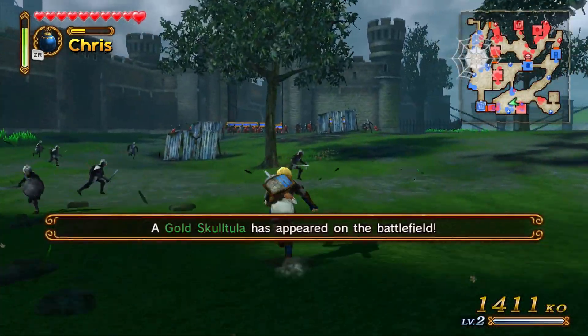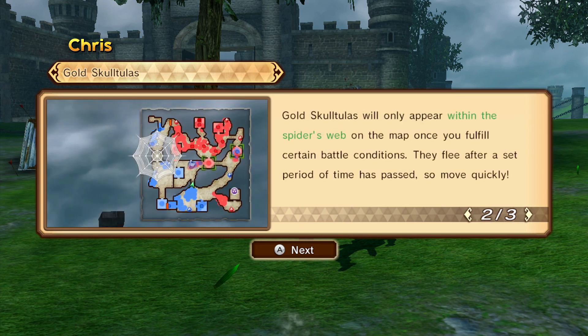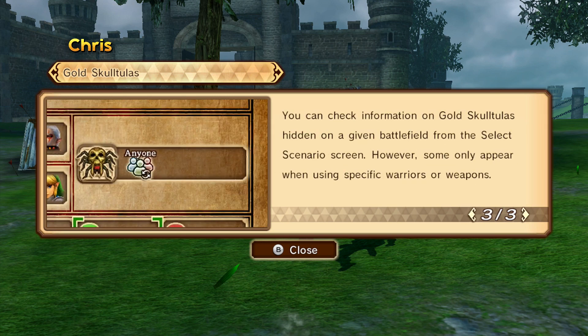Going to the main base — they're not there. Gold skulltula! There are a hundred hidden around the world. By finding them, illustration pieces will be rewarded with special bonuses. They only appear within the spider web once you fulfill battle conditions and disappear after about a minute and a half.